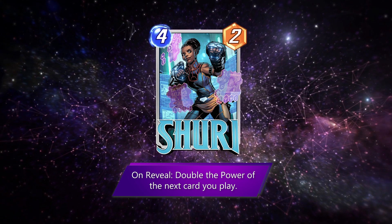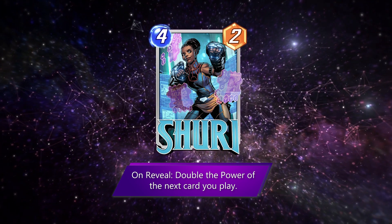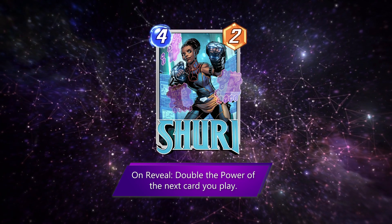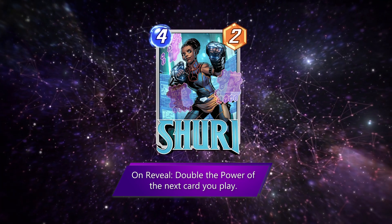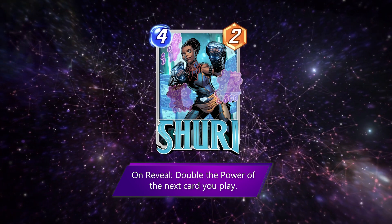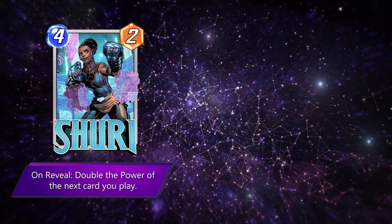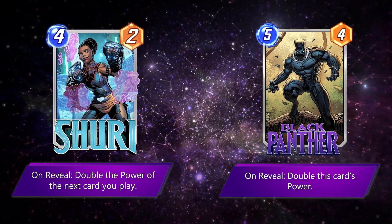Next up is Shuri, and I think I know what I'm going to be spending my first 6,000 tokens on. This is another card that has a million and five uses, and may see an awful lot of play for anyone lucky enough to pull her. Turn 4 Shuri, skip turn 5, turn 6 — 40-power Infinaut. Okay, that's probably not the best use. What initially jumps into my mind, for the first time in Marvel Snap history, is a combo that actually makes sense thematically, and that is Wakanda forever — Shuri plus Black Panther just makes T'Challa even crazier.